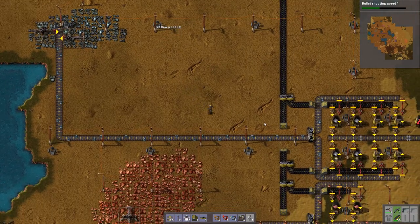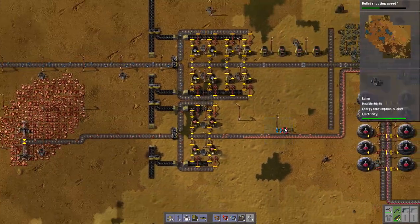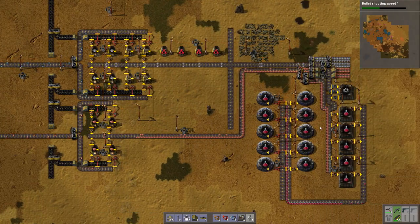We're getting some iron ore, getting lots of coal — coal will be enough — we're getting some copper, getting all that into plates, and we're making red science.